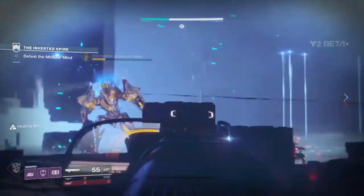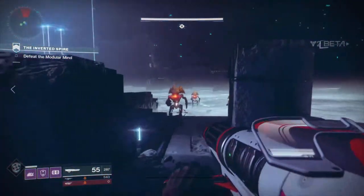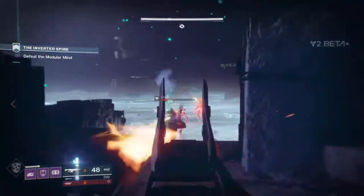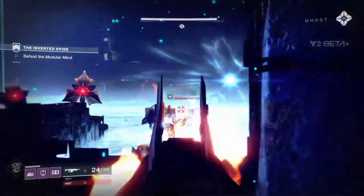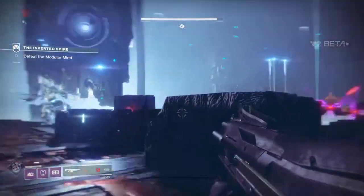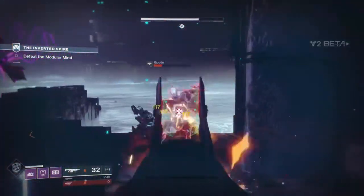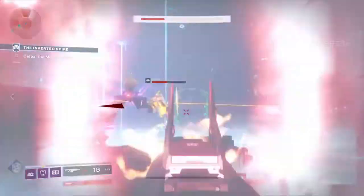Also talked about are Adventures. These are fully voice-acted mini quests that are unlocked after completing the main campaign. They'll offer more insight into the world that you're patrolling and can be completed quickly with no loading times — so no going back to your ship in orbit and then having to return to the same planet, as we saw in Destiny.